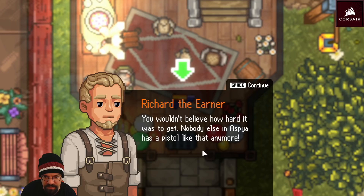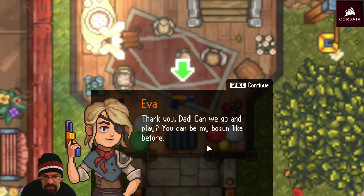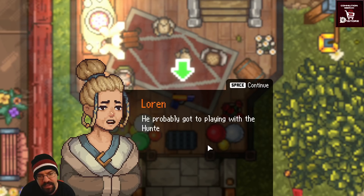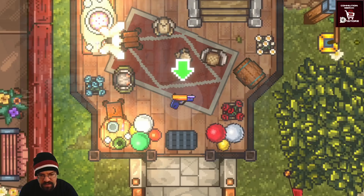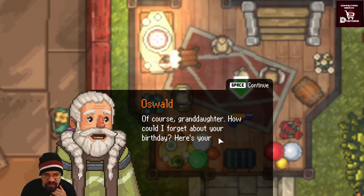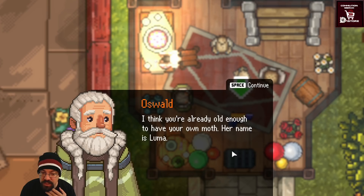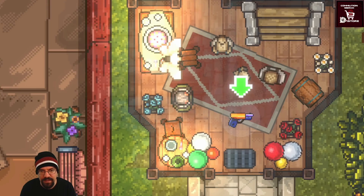Richard presents the box to Eva: 'This is a gift for you. Happy birthday.' Eva: 'Did you just give me a gun? A pistol — like a real pirate?' Richard: 'You wouldn't believe how hard it was to get. Nobody else's spear has a pistol like that anymore.' Grandpa Oswald also arrives for her birthday with a gift — a living moth named Luma. 'I think you're already old enough to have your own moth.'